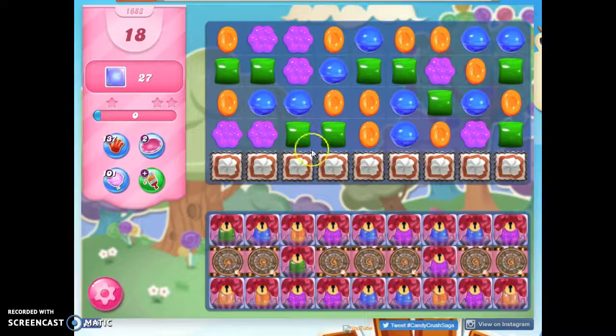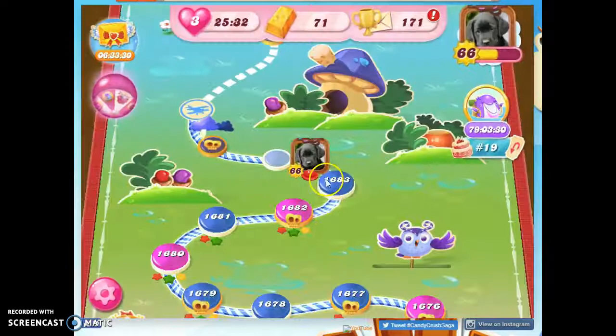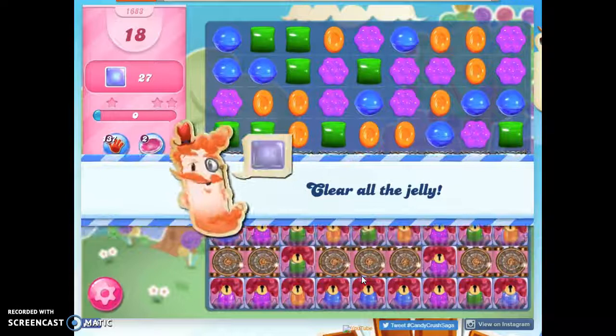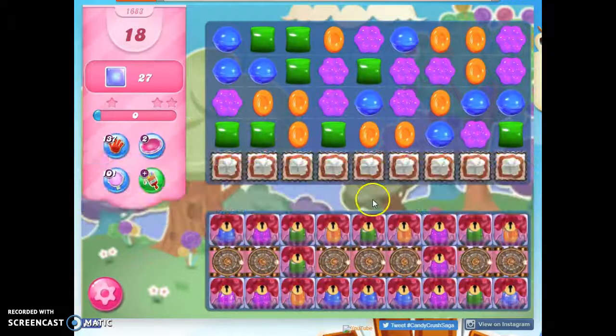With only four colors on the board, that's not too hard. Since I don't have a good setup, and I know that I can exit and enter over and over without losing any lives, that's what I'm going to choose to do. I'll meet you back here when I find a setup that I think is going to work really well. See you in just a bit.